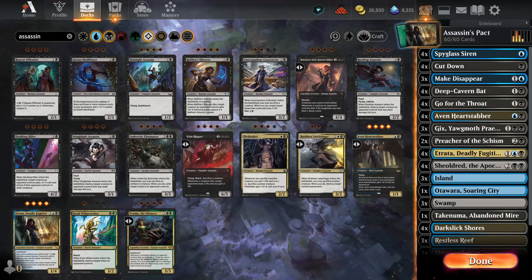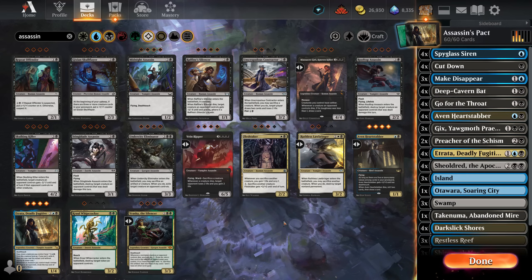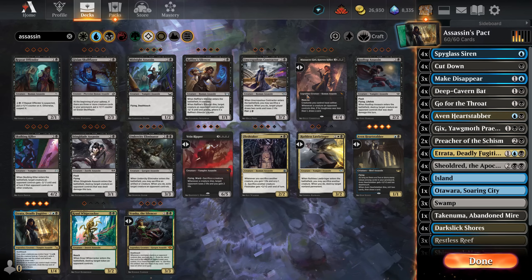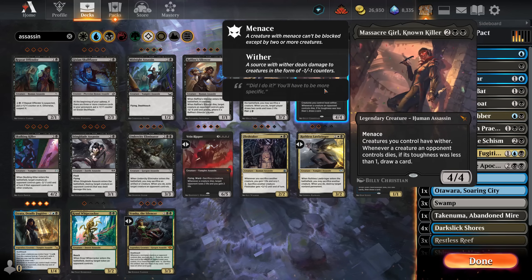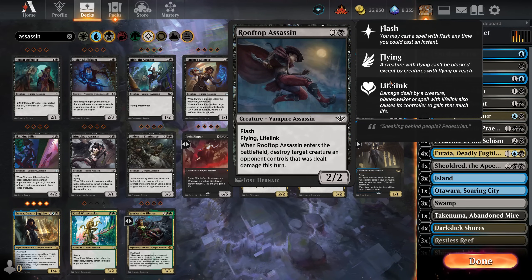With Etrata and Heart Stabber as our two and three drops we are pretty low on raw damage, and I think this is something the deck desperately needs to be in line with other aggressive decks. At some point you just need to hit your opponent in the face because you cannot control the game fully - it's not a control deck, it's an aggro tempo deck. Basically you need to go for a checkmate. Now, what are the good assassins? You have a huge selection - that's the problem with assassins.